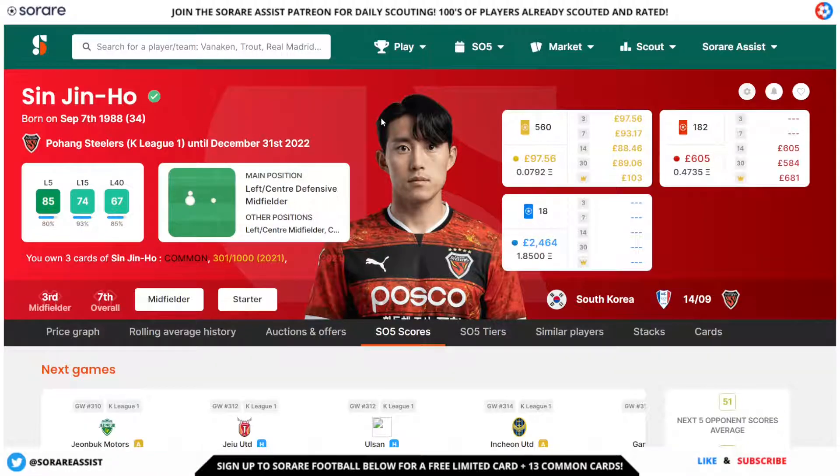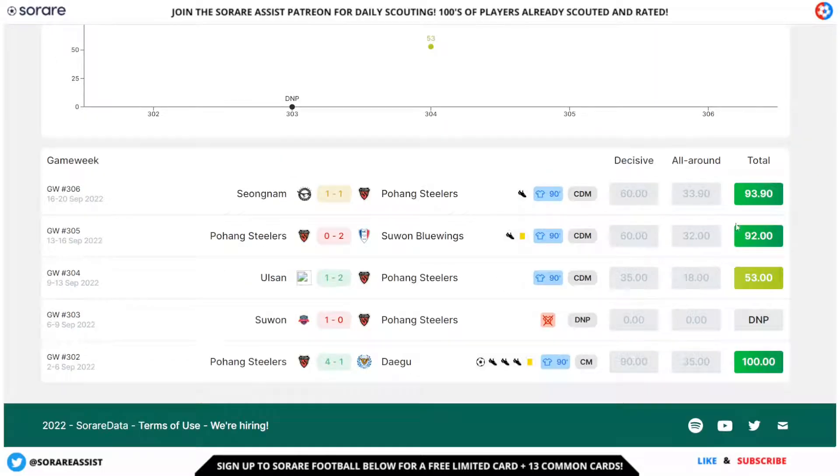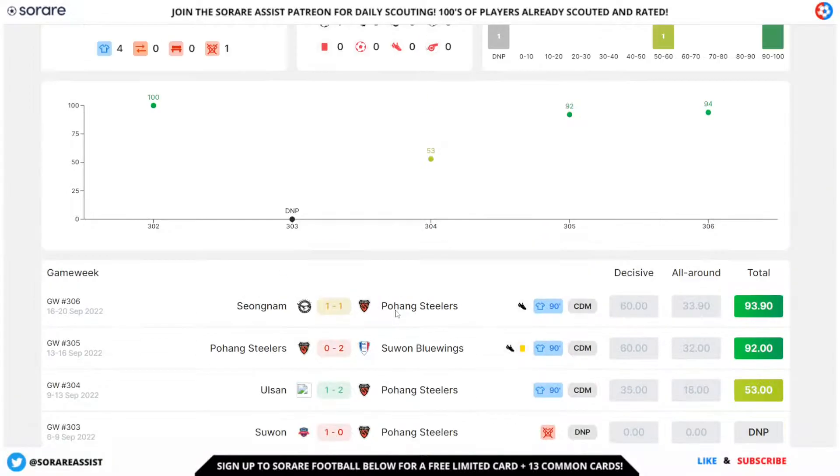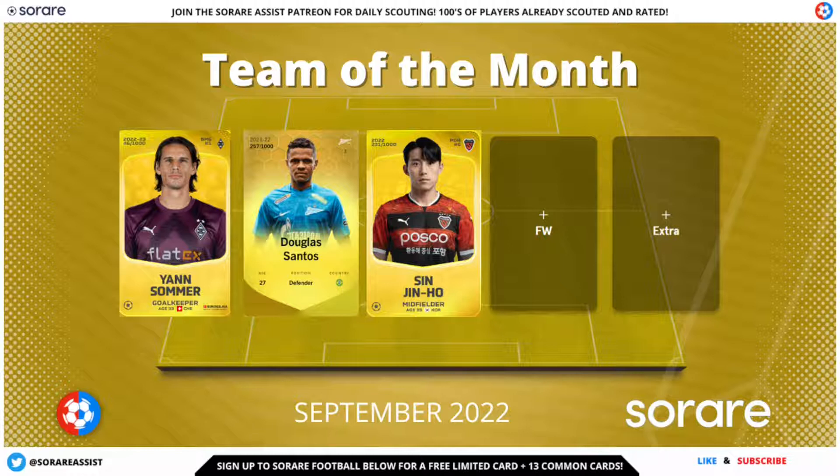Sin Jin Ho has an L5 of 85 and an L15 of 74. He's got a score of 100, with one game suspended, then scores of 53, 92, and 94 — a fantastic return for any midfielder. He's had some really good numbers, with plenty of assists, including three assists and a goal in a 4-1 victory against Daegu. Overall, he's got one goal and five assists in September, making him an easy choice in the midfield slot.